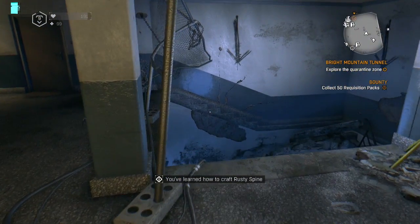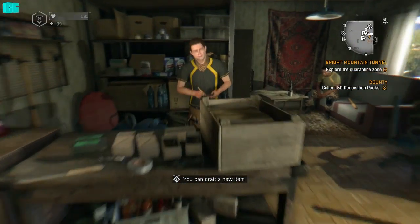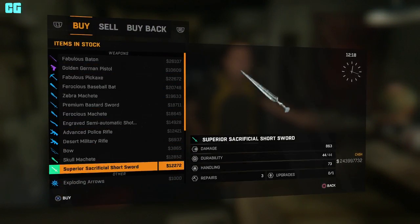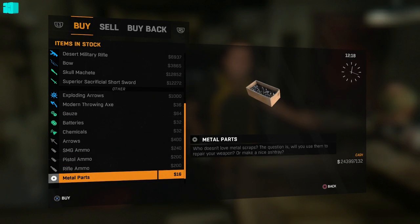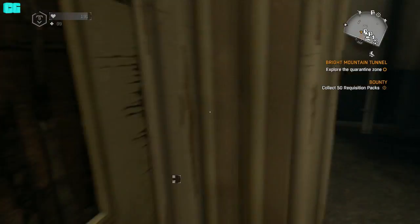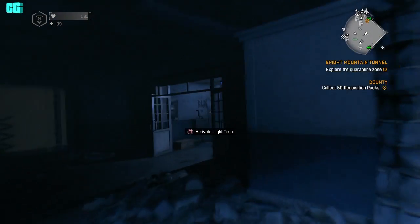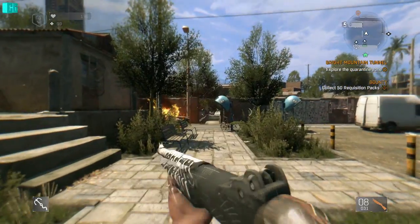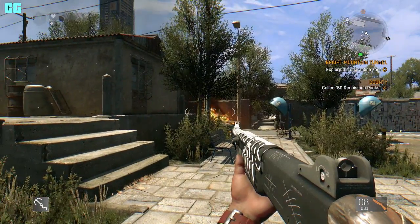I'm hoping I have ammo, but just in case I have to buy some — I'm not even sure, I don't use a Shotgun a lot. Right, so I've bought some ammo, let's go check this weapon out. So there we go, outside, we've got some ammo, and this is the skin for the Shotgun.